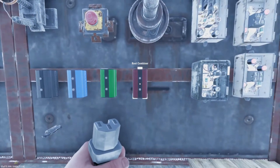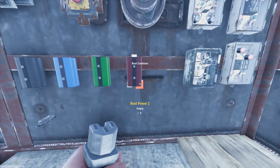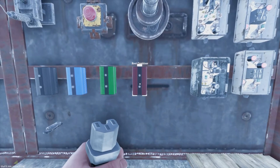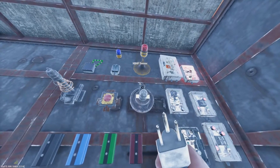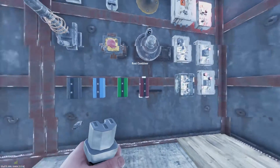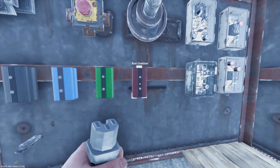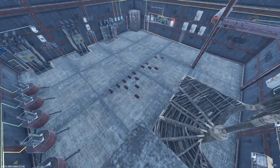Lastly here, we have the root combiner — probably the easiest one. This only works coming directly from power sources: generators, wind turbines, or solar panels. You can only connect those to it. This does not use any power — everything else we've covered uses one power to work, except the button and the pressure pad. With the root combiner you won't lose any power coming from your power sources. We'll go over how to use root combiners later on.